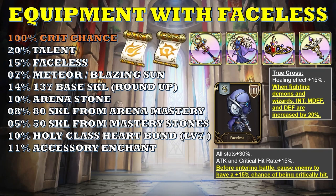You're going to roll for 80 skill to get another 8%, and roll for 50 skill using mastery stone. Kyura has to be holy class because the Heart Bond effect is a 10% crit chance increase. Finally, you're going to need 11% from your accessory enchant. With this set, you maximize your crit chance for a guaranteed crit hit, unless you're facing Landius or Hilda.